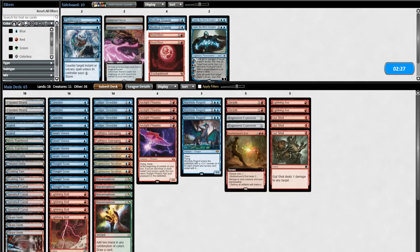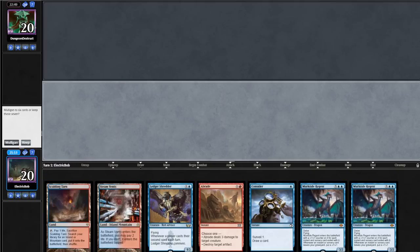For sideboarding, we're going to take out 3 Gutshots and 2 Lightning Axes for Brotherhood's End, Engineered Explosives, and a Braids.